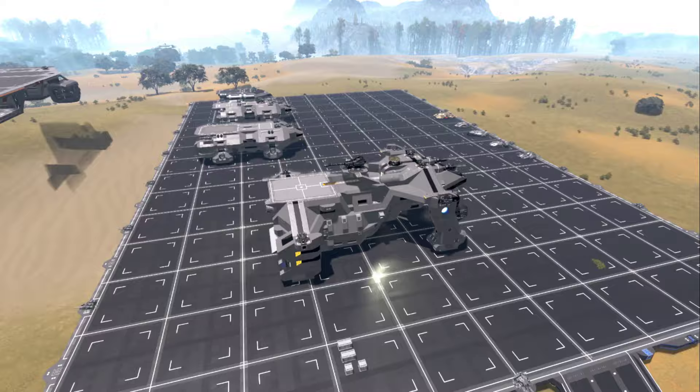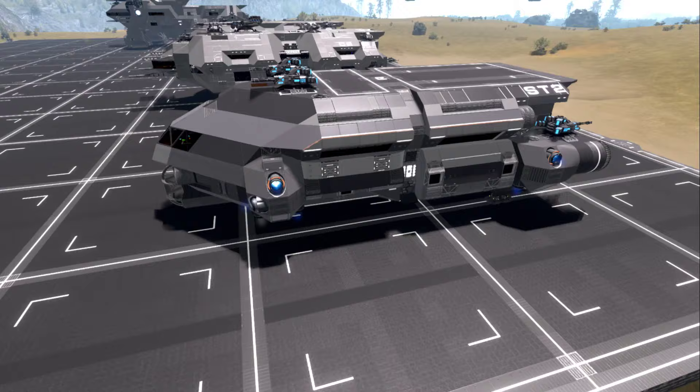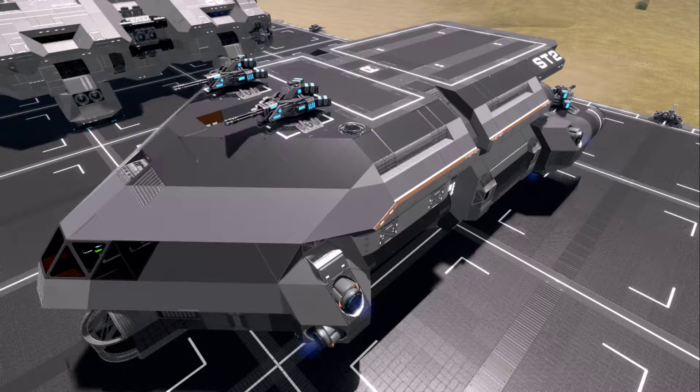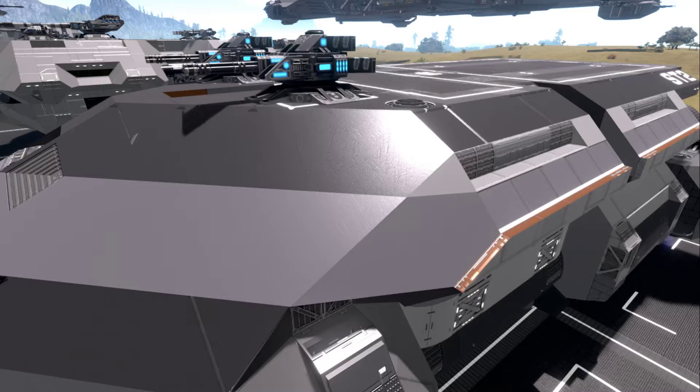After experimenting with CPU numbers, I wanted to see how some fairly recent Reforged Eden 1 creations would translate to RE2. The first example I tried was the Wayfair SD2 — a pretty recent starter CV, light on cost. I was pleasantly surprised. I took one block out of this ship, which I'll explain in a second.